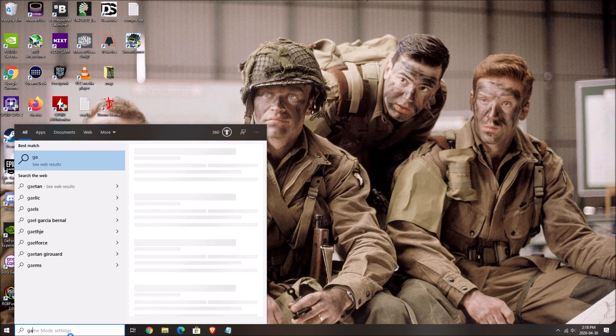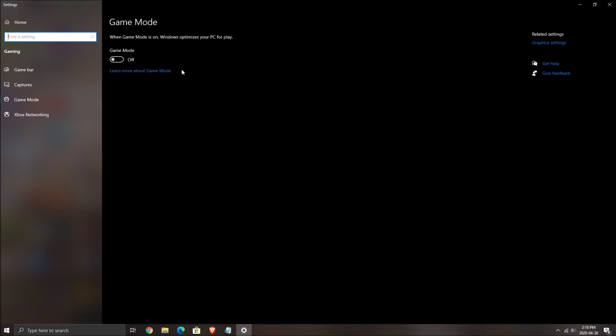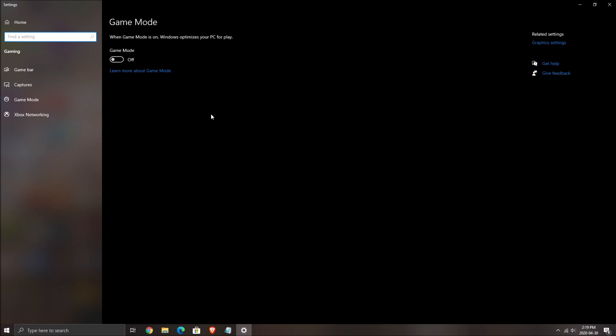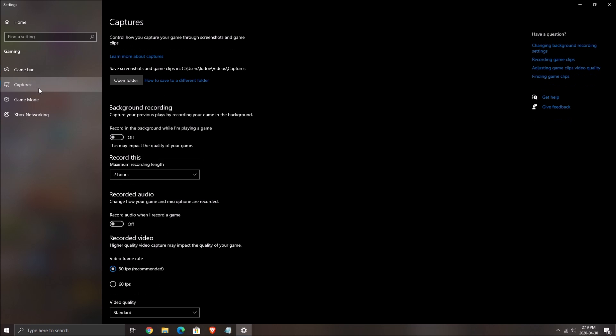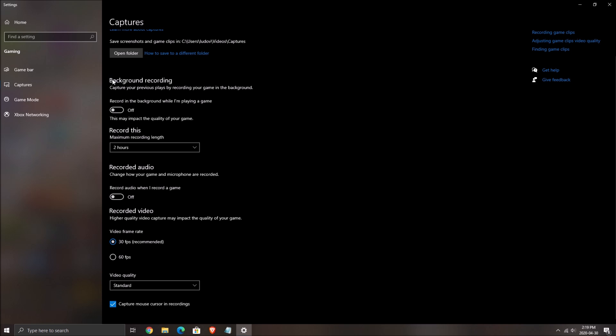First of all, write 'game mode' in your search bar. Make sure that game mode is set to off — it was causing me stuttering and FPS loss. Game bar, make sure it's at off as well. All those capture features from Windows, make sure they are off. Background recording at off, recorded audio at off. Really important.